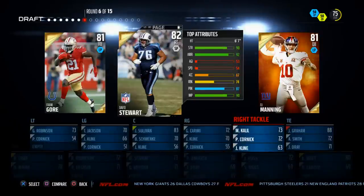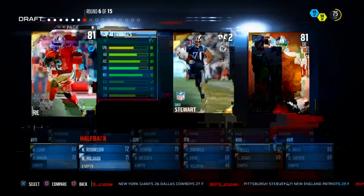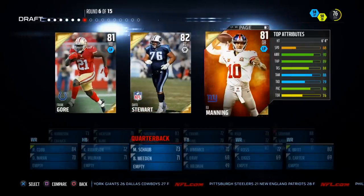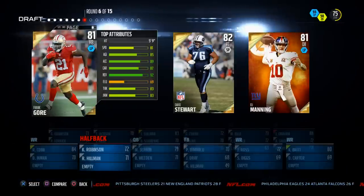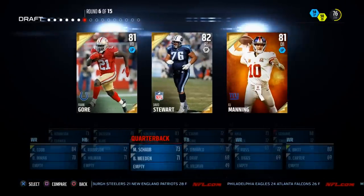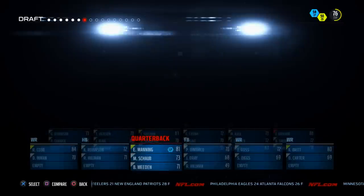Next we have the opportunity to get a right tackle, quarterback, or running back. Frank Gore — nothing I want here. Eli Manning has almost 79 deep accuracy, 89 throw power, 84 and 88. I don't really like either of these guys, but we're going to go with Eli Manning because we can handle not having ideal quarterback play in our arsenal.